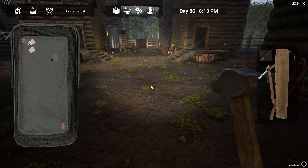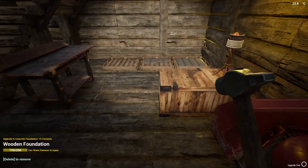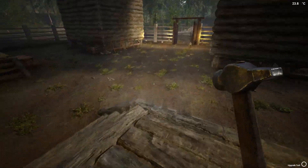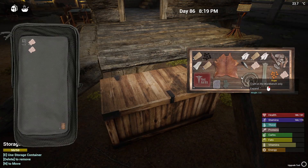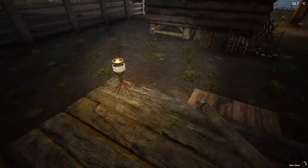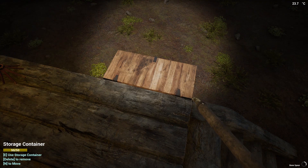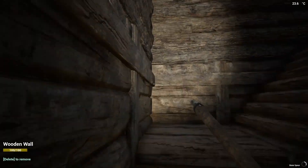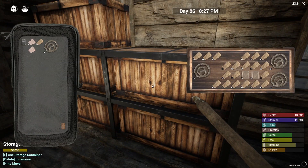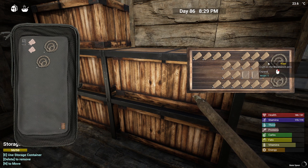Aren't we supposed to be able to upgrade the wooden gate as well? I could have sworn there was an upgrade for it — he just upped the hit points to 400, maybe there's not an upgrade for the wooden gate yet. It didn't show me an upgrade so I'm assuming there isn't one just yet. Let's grab some rope — only four, I thought I had more. I need a workbench to make rope. Let's head up there and make some rope — we got a lot of rope, okay.